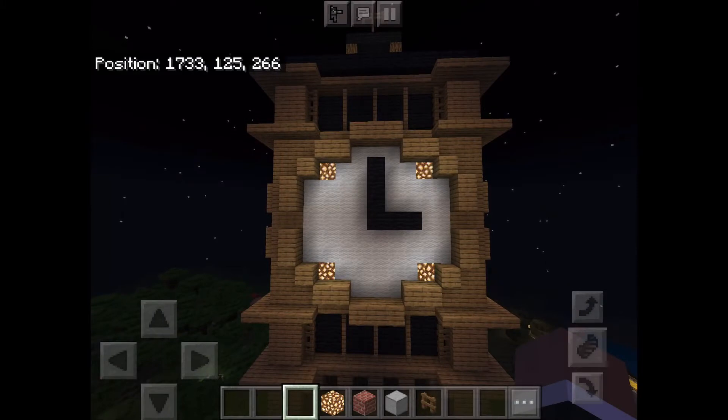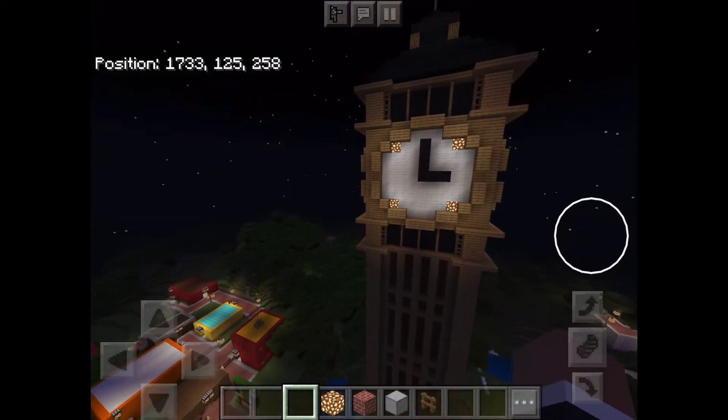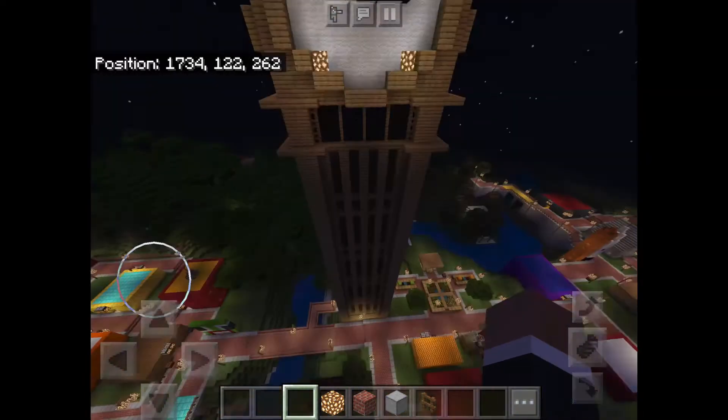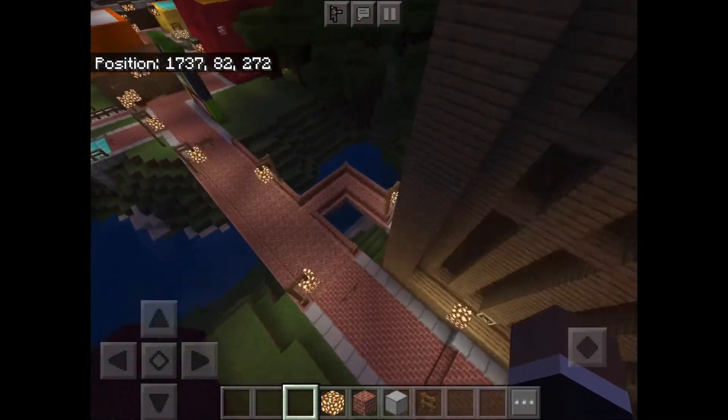Welcome back to Blue Shell 43, ladies and gentlemen, and welcome back to the Minecraft Plaza in-depth series. Today we are going to be doing an in-depth on Big Ben. The last episode was on the portal building, and today this episode is on Big Ben. This is how you enter.